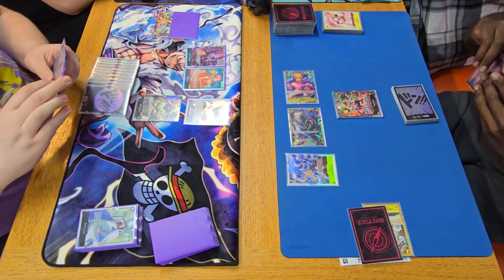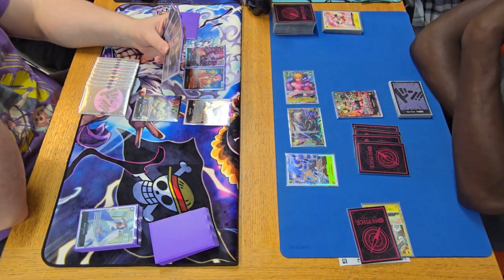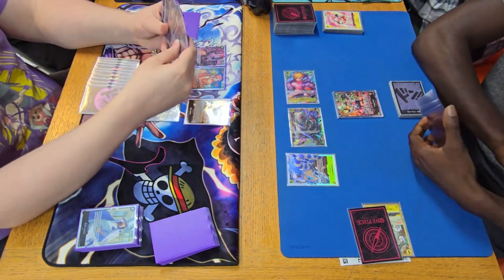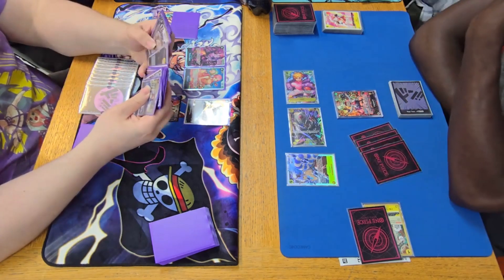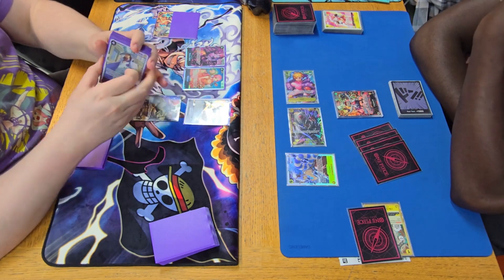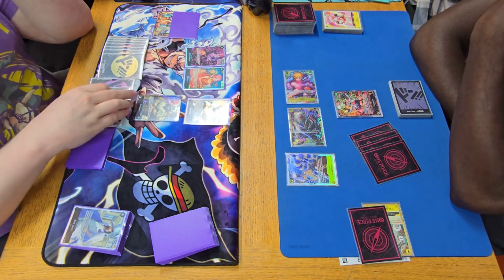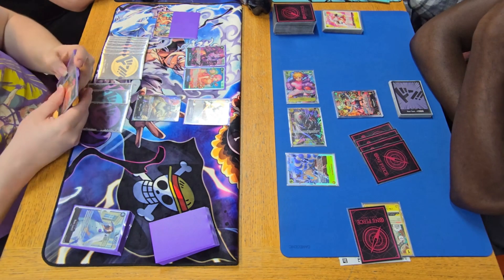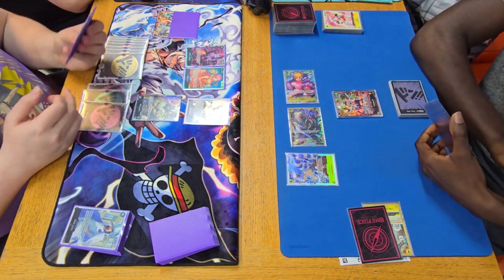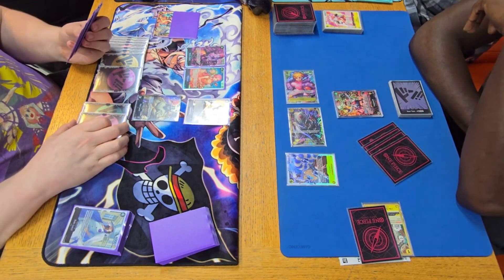Now it's my turn with ten Don to play with, which is a very good number. We could play another eight-cost character or do some other things. We can do swings — a big number into Katakuri, a decent number into Lilith, possibly take another life, and even a free swing with Spandine. There are definitely a lot of options here.